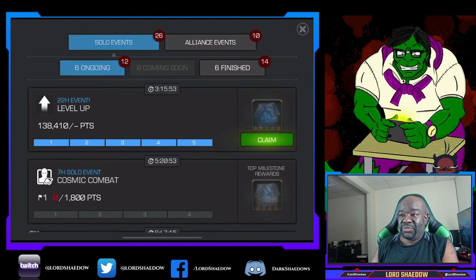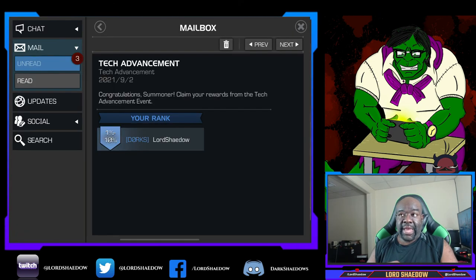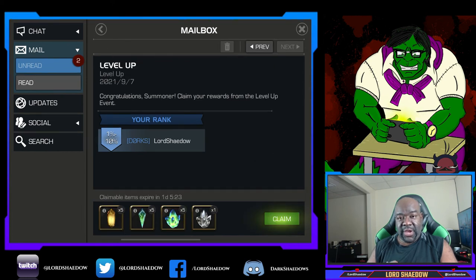We're at 138,000 for the level up with three hours to go — we're good. The tech advancement put up enough points for the one-to-ten percent. There's a tier four basic fragment selector in the rewards — you can see it there — and we also got the mutant advancement rewards. That tier four basic fragment selector is what I choose every time, because T4 basics add up and I was starving for them.